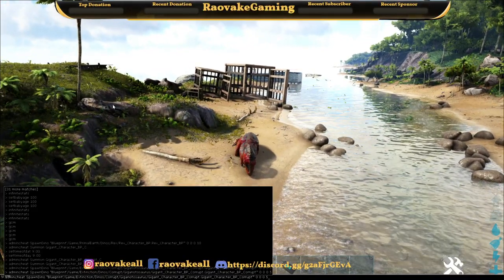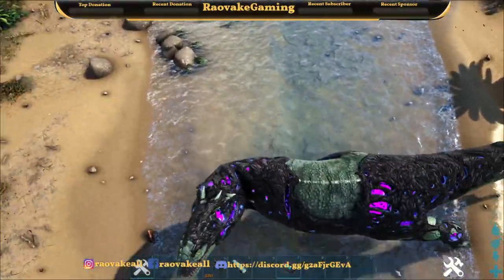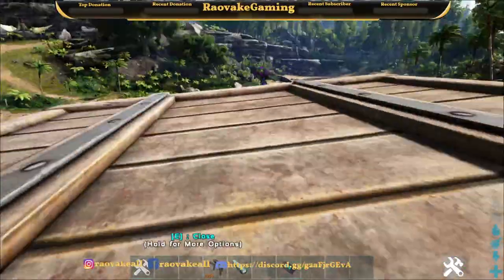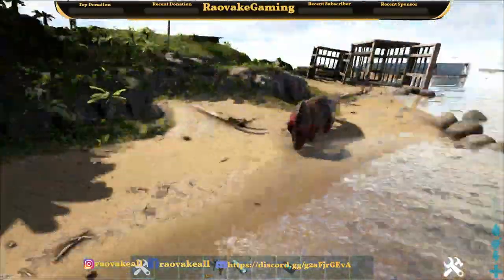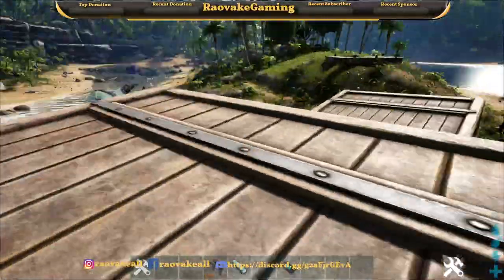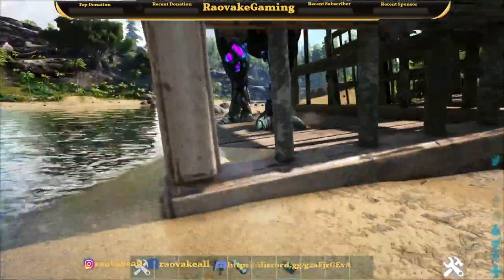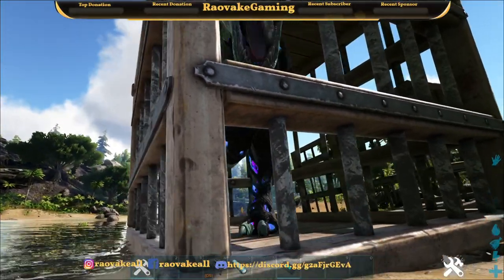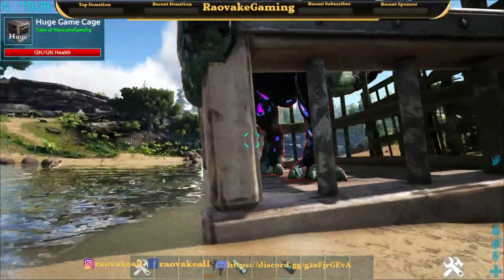To properly test this, let's grab a Corrupted Giga as it's basically one of the meanest things around. These cages cannot be destroyed by creatures, as evident by the Giga — he's doing absolutely no damage to it.